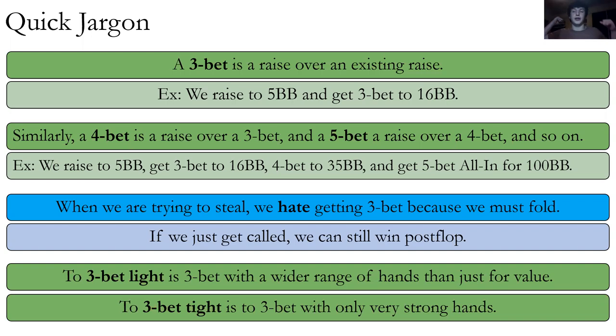Quick jargon: a three-bet is a raise over an existing raise. If we raise and get re-raised, that's a three-bet. A three-bet that gets re-raised is a four-bet and so on. Key point: we really hate it when we're trying to steal and then get three-bet and have to fold. If we get called, we can still win post-flop. If we have to fold, we just lose 2.5 big blinds right there. If you remember, a very good win rate for poker is 10 big blinds every 100 hands. If stealing, getting three-bet, and folding happens four times per 100 hands — not that rare — our win rate goes to zero. It's a huge problem. If we just get called, we can still win post-flop a large percentage of the time.